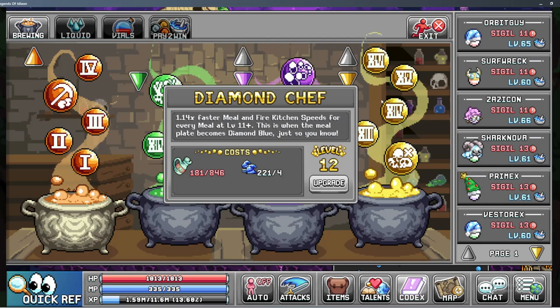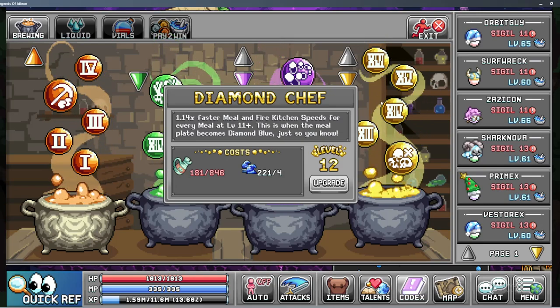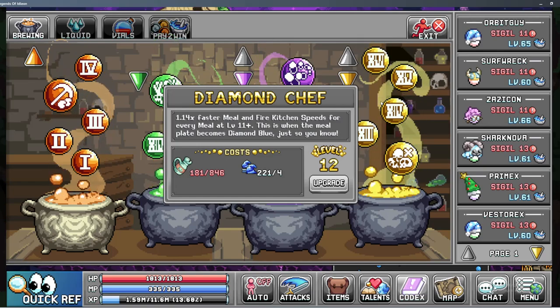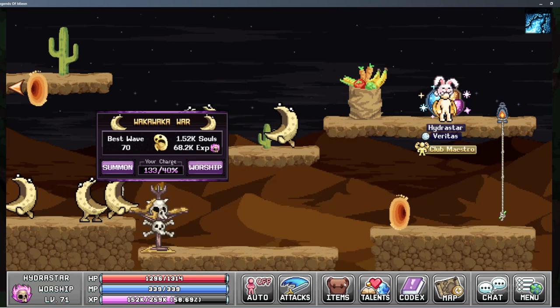Diamond Chef as well — I've been working on that one. Only level 12, so we've got more work to do on that. It's hard to get enough spices for it, so I really have to use like 3 or 4 bargain tags every single time.